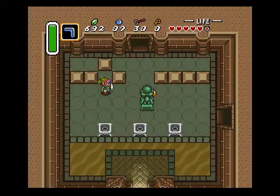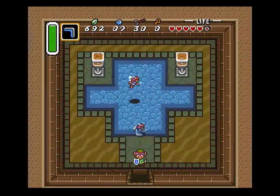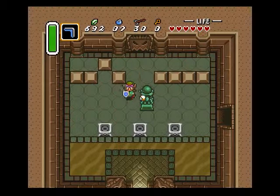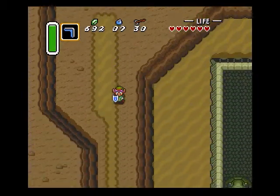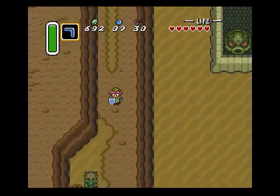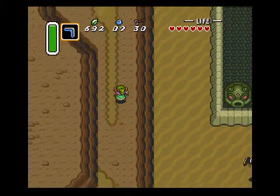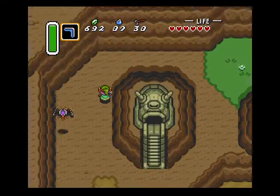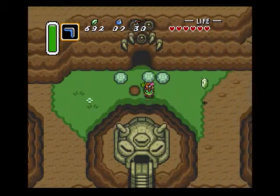If you guys are low on hearts or you need more fairies for your bottles, push this rock and go in this door — there's a couple of fairies here. And that puts us back out in the environment, up on this shelf thing. Head south for a free heart piece.